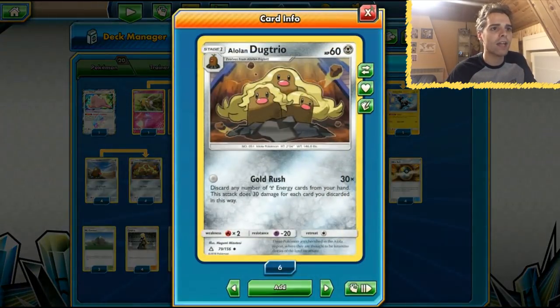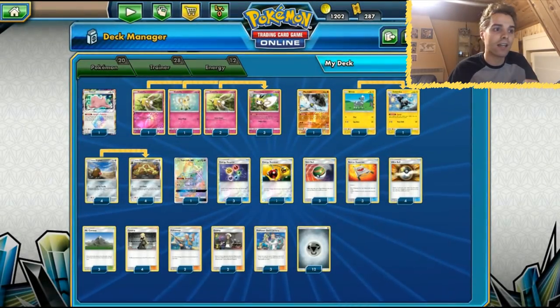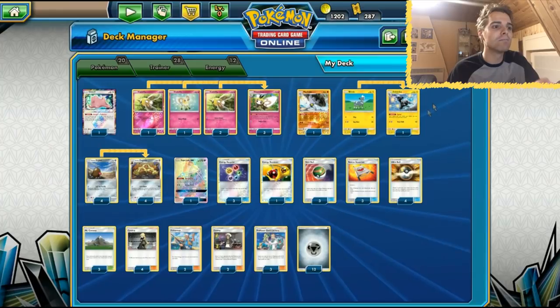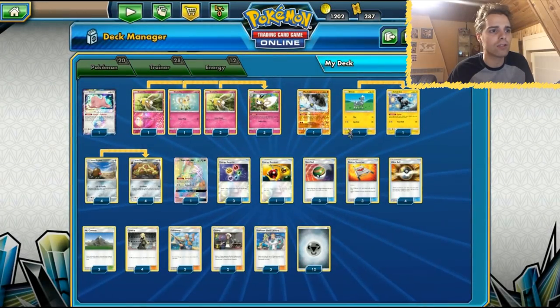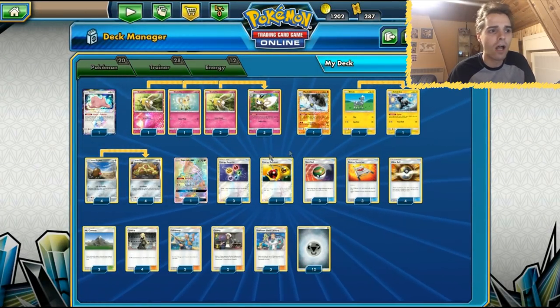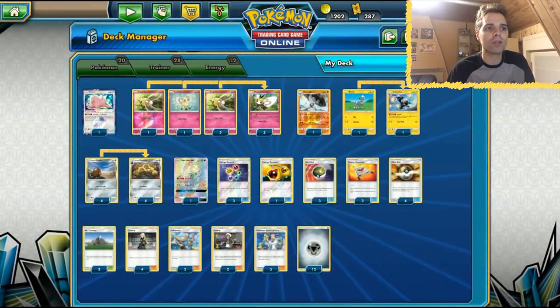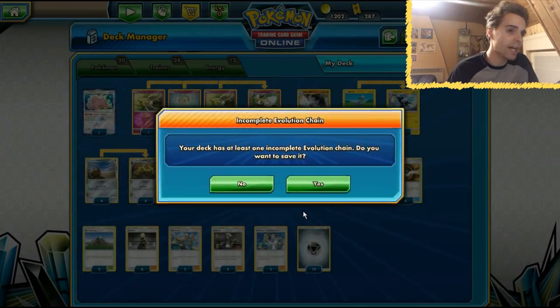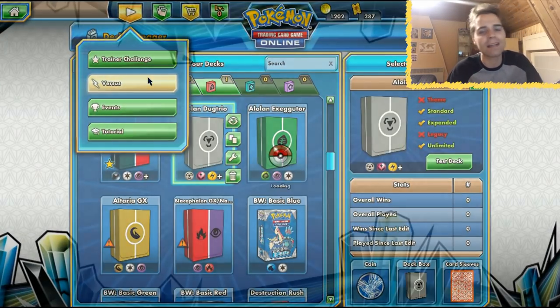180 is a perfect number to one-shot things like Blacephalon. Alolan Ninetales also seems to be everywhere, and that's something we can easily handle because it's weak to metal. Gardevoir is also weak to metal, so things might turn out alright. Zubstrika discards your hand and lets you draw four cards, which helps get energies in the discard pile while drawing into Energy Recycler or Fisherman. This deck is going to be kind of rogue but could be competitive depending on the meta in your area.